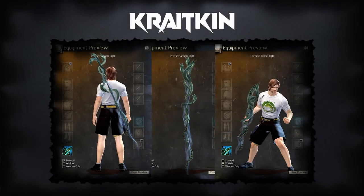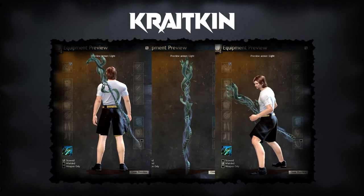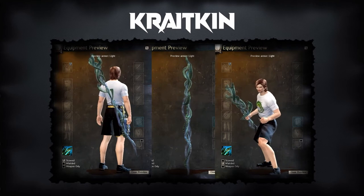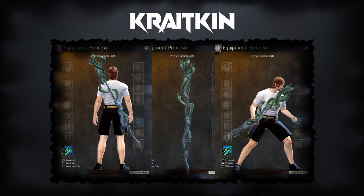Hey guys, my name is InnerDark and today we'll take a look at everything that you need to create the legendary weapon, the Kraytkin. The Kraytkin is a trident with three moving eel heads that continuously spray bubbles. It surrounds the player with bubbles and scales which also leave behind a trail while moving.